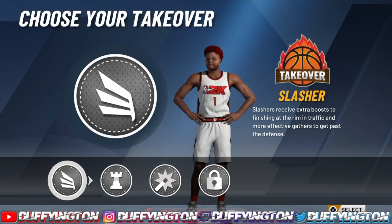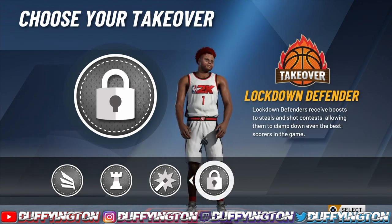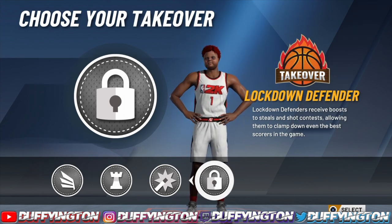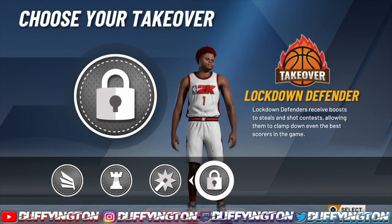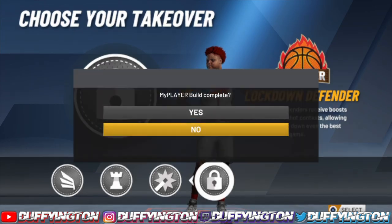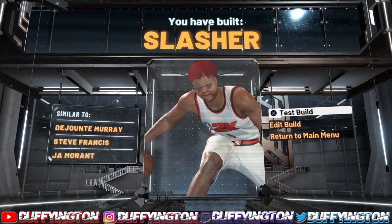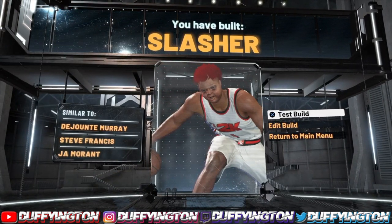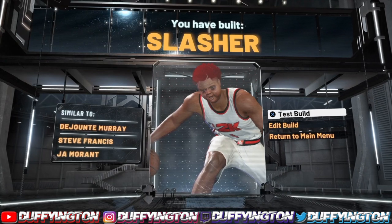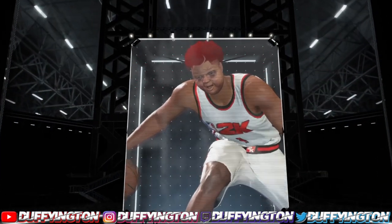Look at these takeovers you get — slashing playmaking, shot creator, and lockdown. Lockdown on a pure playmaker! That's what's gonna make this build different. The slashing takeover means people aren't gonna think you can shoot. This build is different. 99 speed, 99 acceleration, six-foot-six, max wingspan with a lock takeover — it's just crazy. Let's go ahead and put these badges on.